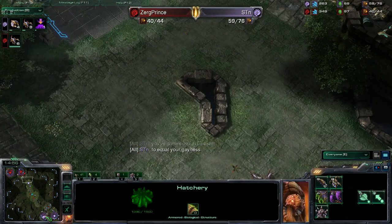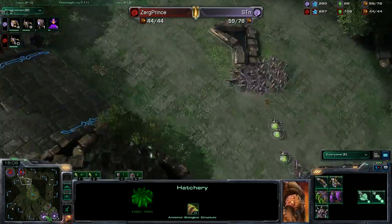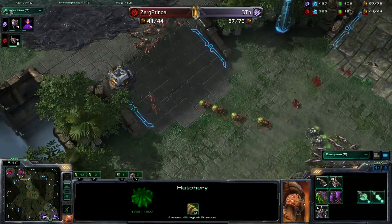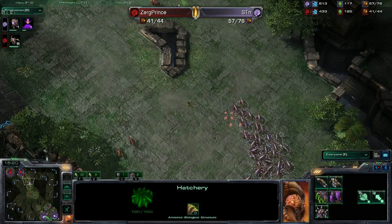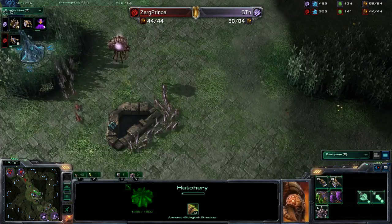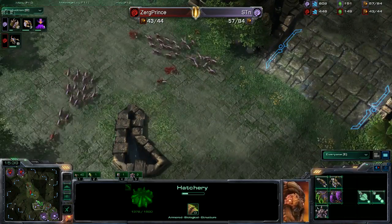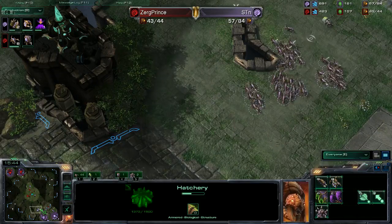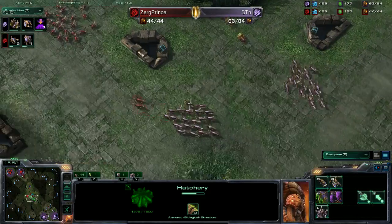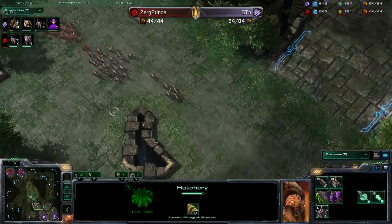In a tournament you don't early GG — that's kind of BM. Yeah, he's BMing even harder right now. I've learned in the last couple of tournaments that STN can be a little BM — he kind of says what's on his mind. Zerg Prince could have had a huge hit there. If you're STN, why don't you just go up there and attack? Is it the banelings? Just being careful — Zerg Prince has never gone above 44 supply in this game; STN's at 57.